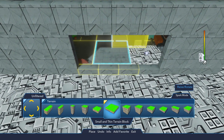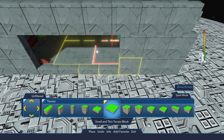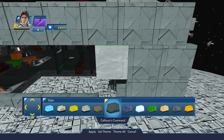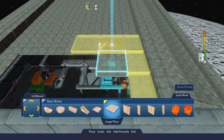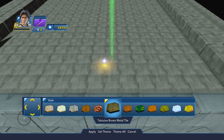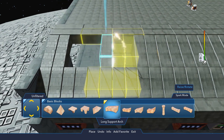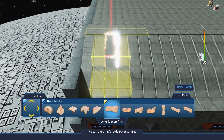Use the small and thin terrain blocks for the floor, and the long, tiny, and tall terrain blocks for the walls with Calhoun's Command theme. For the ceiling, we recommend the large floor basic blocks with the Tatooine Brown Metal Tile theme. You can curve the edges of the ceiling by placing several long support arched basic blocks side by side.